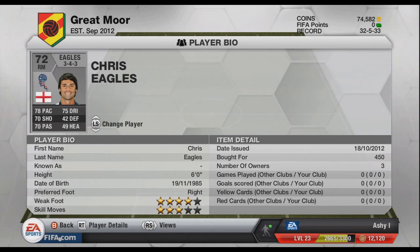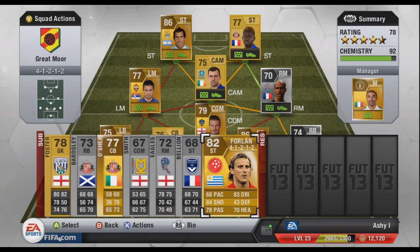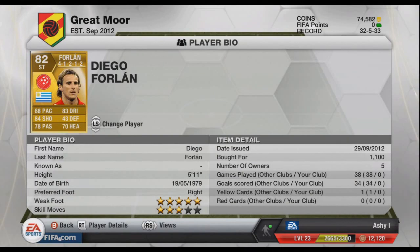Then David Berleon — three-star skiller, really bad career at Manchester United. Picked him up for 300 coins. He's in the wrong formation but oh well — quite a lot of these I couldn't really find in the right formation for that price. And Diego Forlan as our last striker — three-star skiller, five-star weak foot, 84 shooting, 83 dribbling. Picked him up for 1.1k.